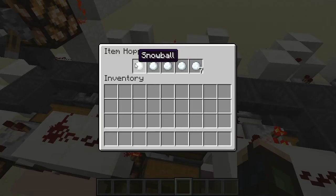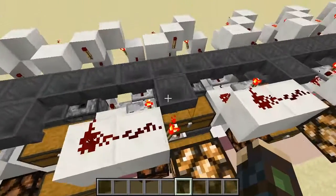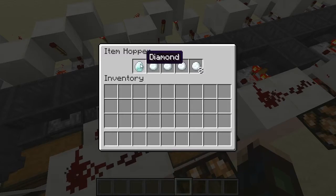It will be sorted into here also, and we're using this spot as the sorting spot. So the snowball goes into the first one, so that we get it out of the system so it doesn't bog the rest of it down.